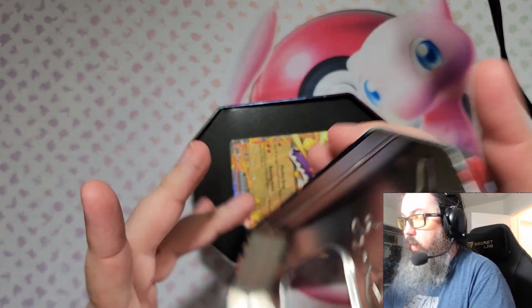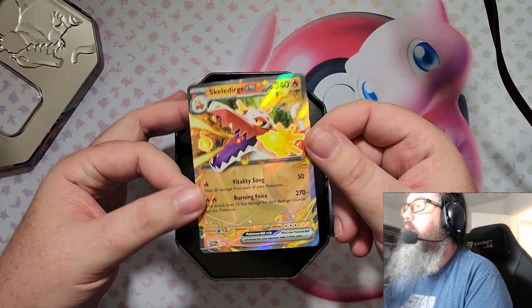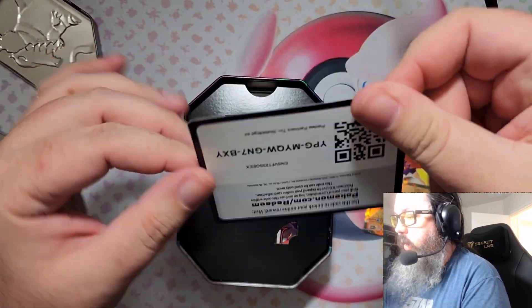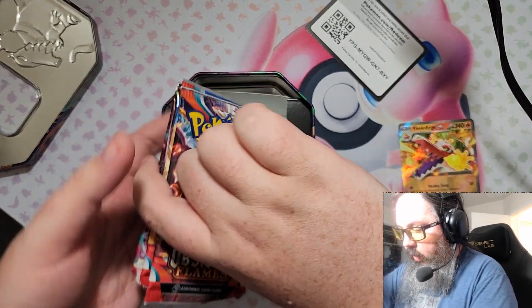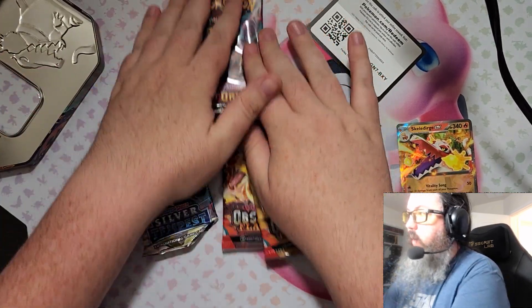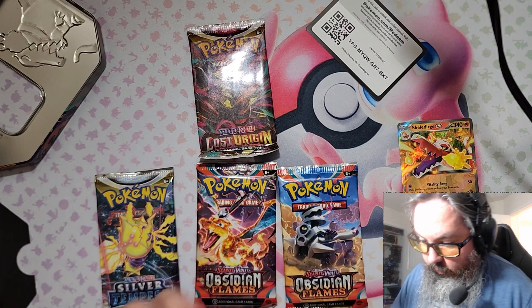I definitely could use some work on this setup — it is entirely temporary, but we'll figure things out. So we've got our Skelegerge EX promo card, one of the Blackstar promos from Scarlet and Violet. We've got the code card. Let's take a look and see what packs we've got in here. So I have four packs: Obsidian Flames, Obsidian Flames, Silver Tempest, and Lost Origins. Surprisingly, no Paldea Evolved or Scarlet and Violet base set. But hey, let's see what we've got.